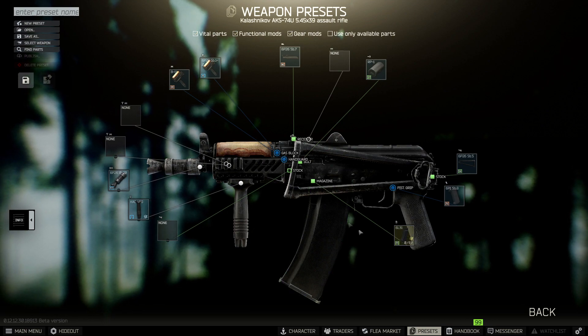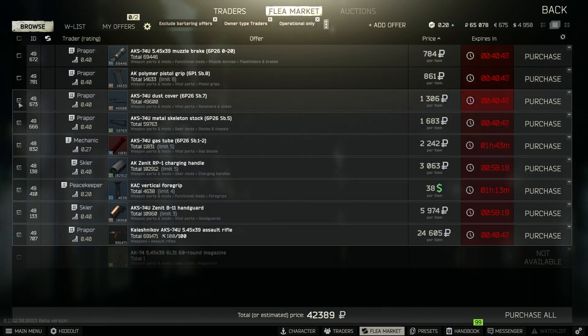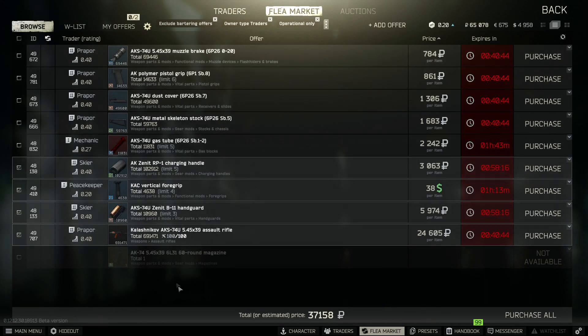The hardest part to get is obviously the 60 round mag. Let me show you the parts. The first five come with the weapon as standard, so we can just untick them.